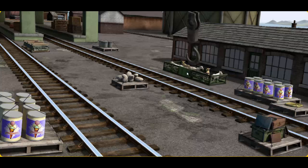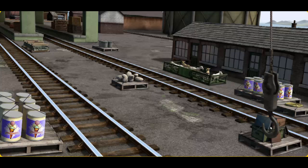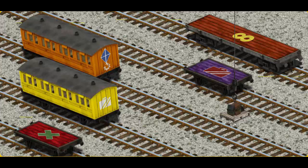Wait a minute, we're looking for a different one. Help Cranky find the luggage. Help Cranky find the luggage. There you go. Let's lift and load. Now the cargo must be loaded. Help Cranky find the orange coach with the picture of a blue kite.